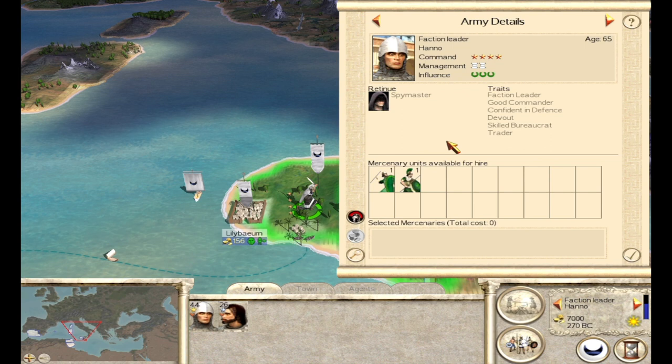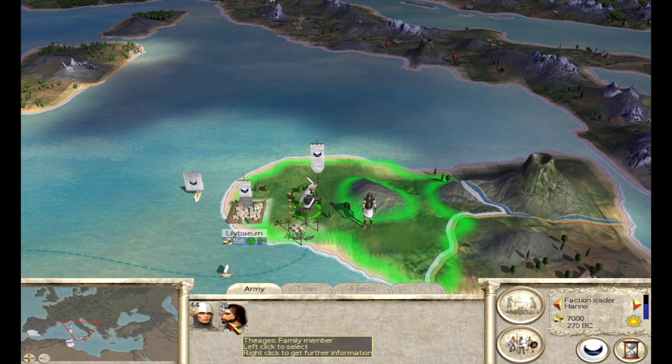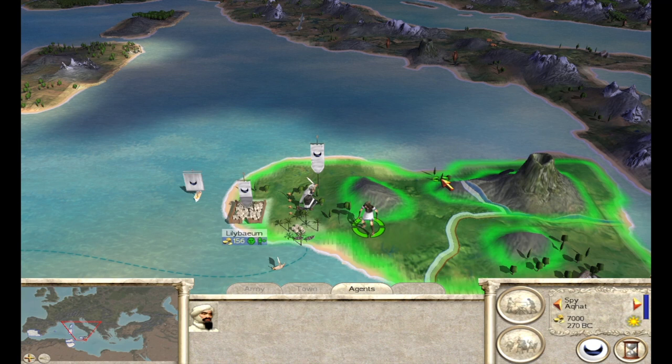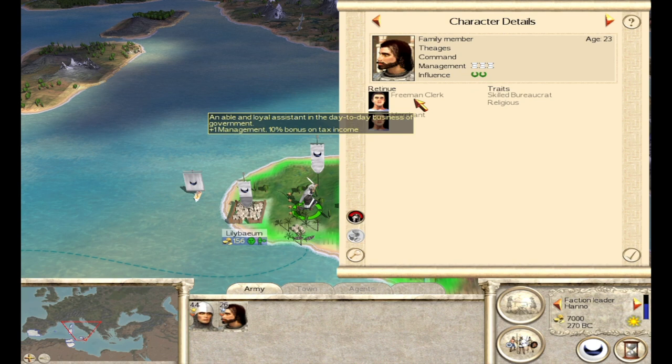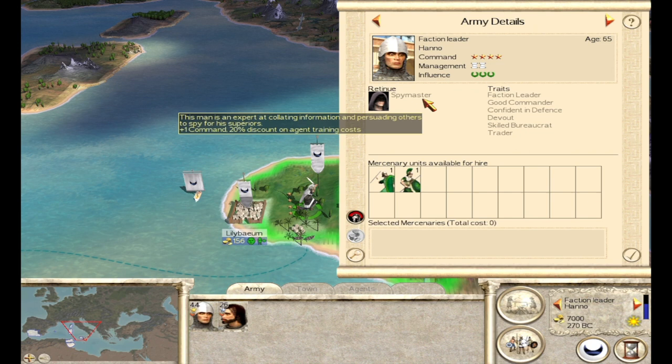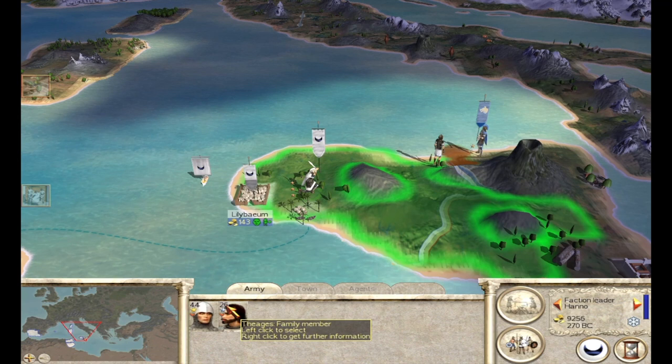Command Stars have an effect on morale and stats for units on the battlefield. One experiment I set up shows it has no effect on general bodyguard size — some forums online thought commands might contribute to the size of a general's bodyguard, but it does not. We have Theegis here with zero Command Stars, and Hano with a Spymaster that gives plus one command. Moving that retinue to Theegis gives him one command star. Going to the next turn, Theegis still has 26 general bodyguard size — it didn't change.